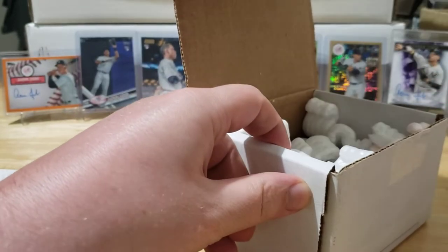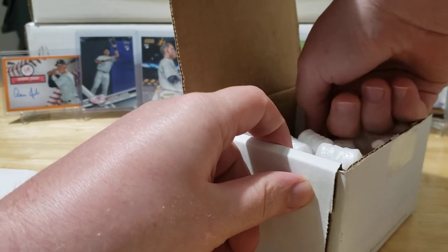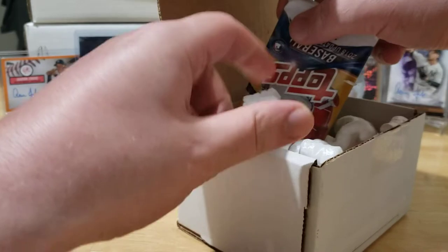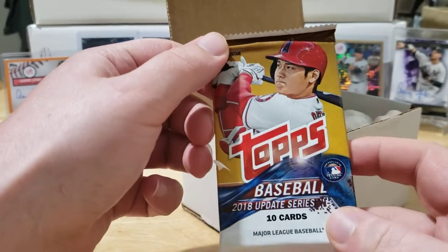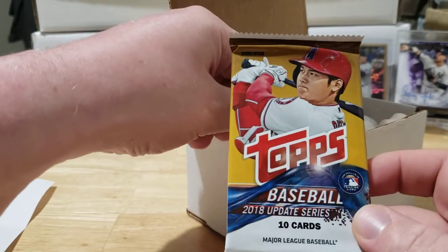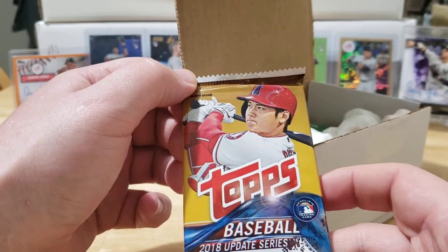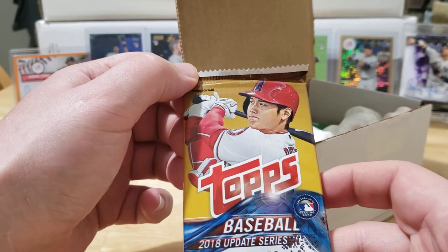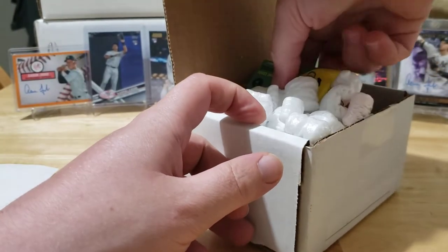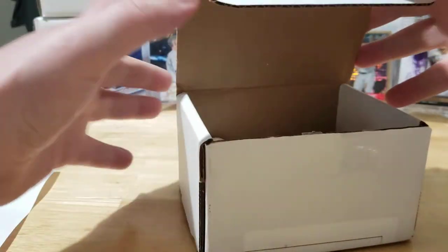I really love the Rookie Card Explosion Box — Filmington does an awesome job bringing us a great value product every single month. It's only a retail product this year but that is absolutely okay because you can still hit Acuna, Soto, Ohtani's going up like crazy, and Glasnow is in here too. So really looking forward to that one. Let's fish out the rest of our packs.